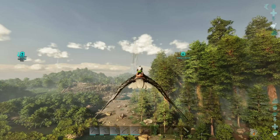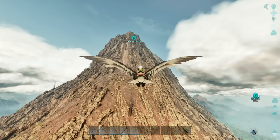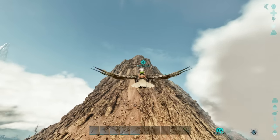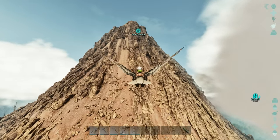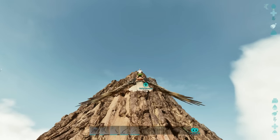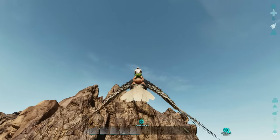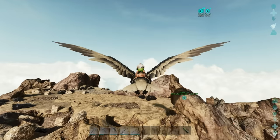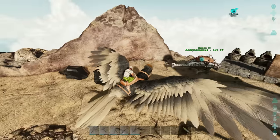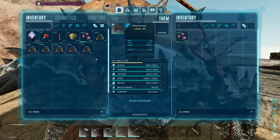Look at this great giant volcano - it's huge! We are basically gonna be above the clouds up here and our anky is right on the edge, kind of precariously placed. I think we have enough stamina to get up here. If we run out of stamina up here that would be terrible. All right, we're good - we're perfect. The reason we're up here is because there's a lot of metal and obsidian basically everywhere right here, which is fantastic. Anky, I need to give you some mejos so you can eat.